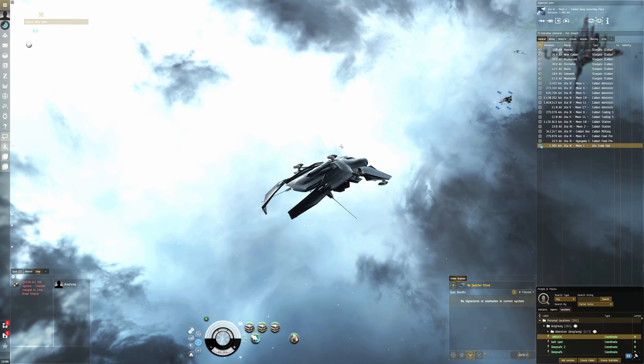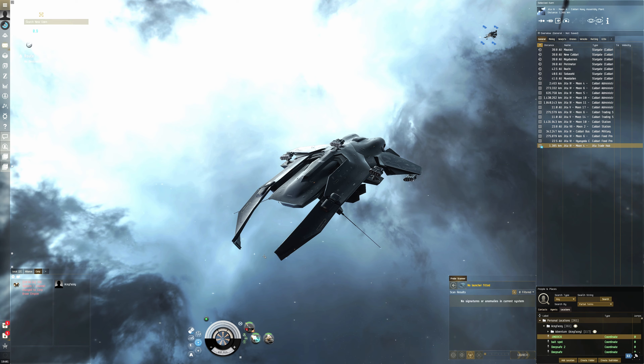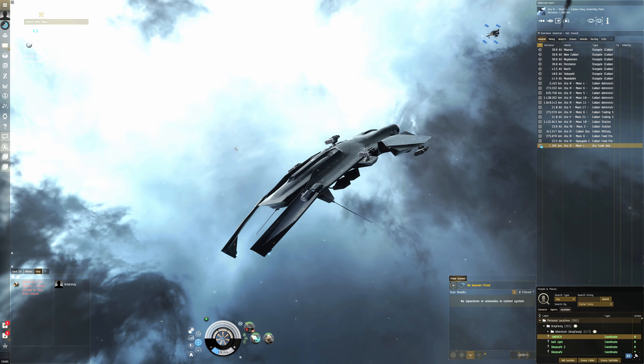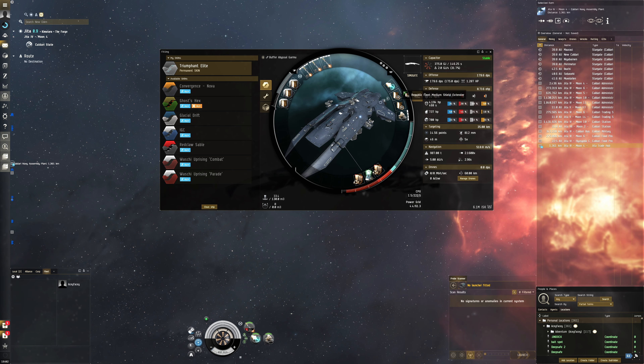I preferred the Worm because it had more DPS, but I used the Gamma to farm some T1s. I tried it in T2s and it went okay sometimes, but most of the time it just fails, so T1s are really the best way to go. This fit is slightly different from before — I didn't have much experience with the micro auxiliary power core, but it's quite a good module because it enables us to fit a medium shield extender with power grid to spare. It's a really powerful module for frigates.